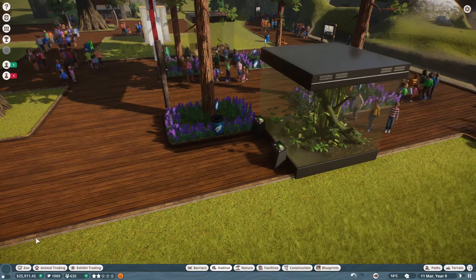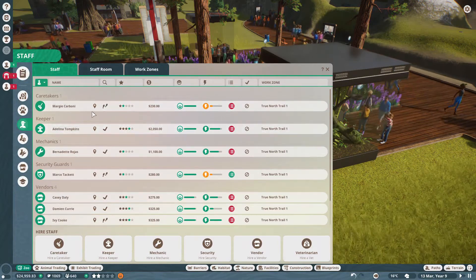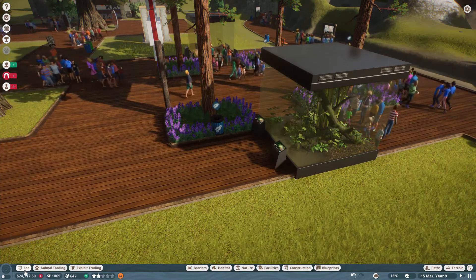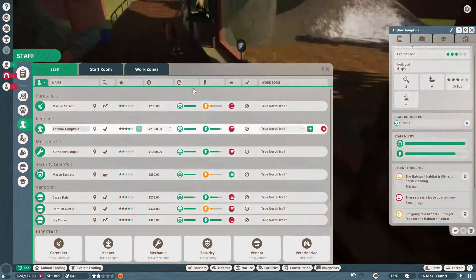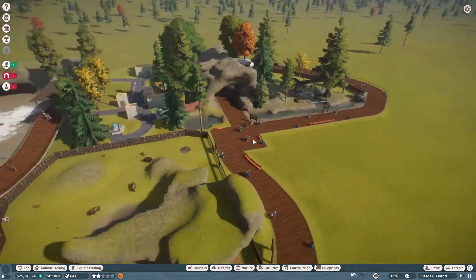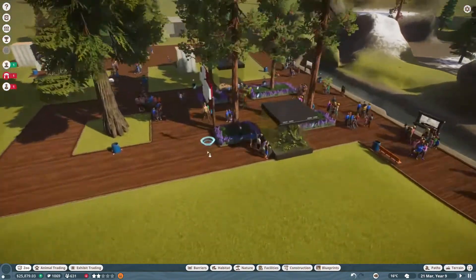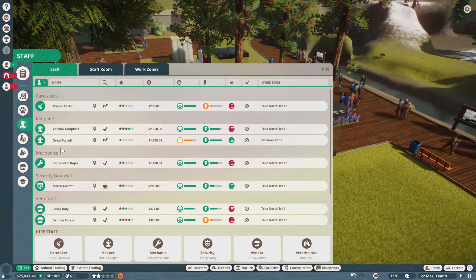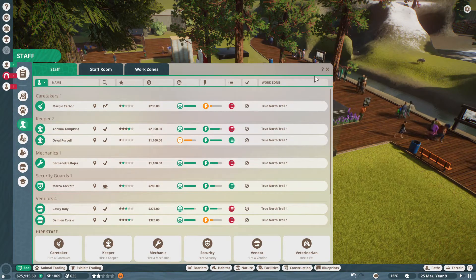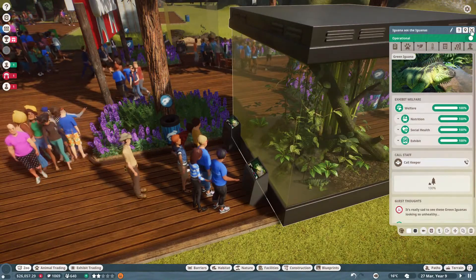Looking so unhealthy. Where is our keeper? The keeper is cleaning up the grizzlies. Maybe we should hire another keeper — we do have a lot of habitats. We're gonna hire another keeper. We are going to move you to the True North Trail 1, so hopefully Orville can clean up. Did he finish it? Yes! Perfect.